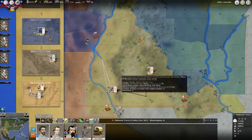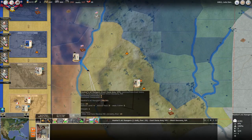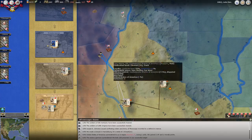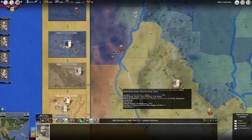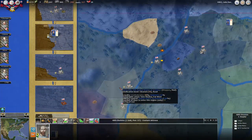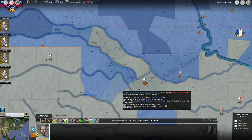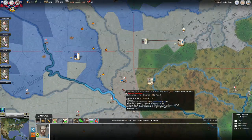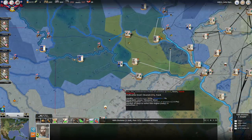Down in this area I'm going to try and take this fort - we'll see what happens. I've got a militia unit, some rangers - I don't know if I can take it with that, but might as well try. I've also got this guy here with some light cavalry - or infantry on cavalry is really what they are - and then some artillery. Not a lot else going on.